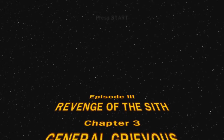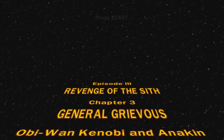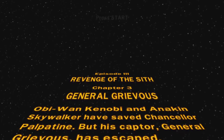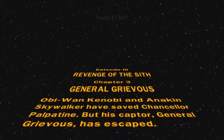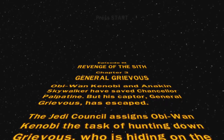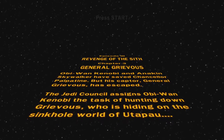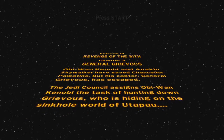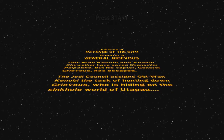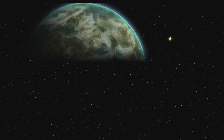Chapter 3: General Grievous. Obi-Wan Kenobi and Anakin Skywalker have saved Chancellor Palpatine, but his captor General Grievous has escaped. The Jedi Council assigns Obi-Wan the task of hunting down Grievous, who is hiding on the sinkhole world of Utapau — I can't remember how you pronounce that.